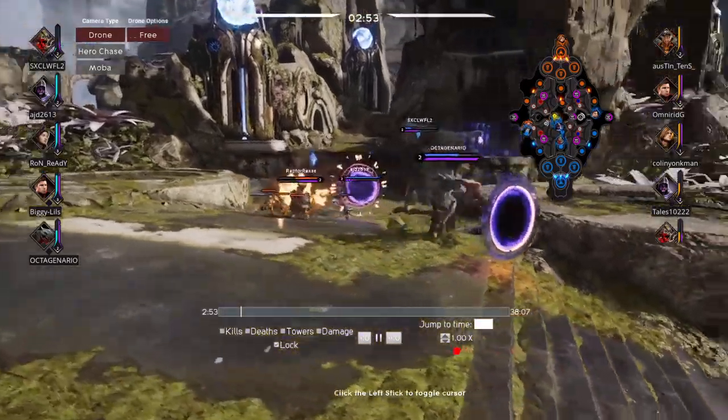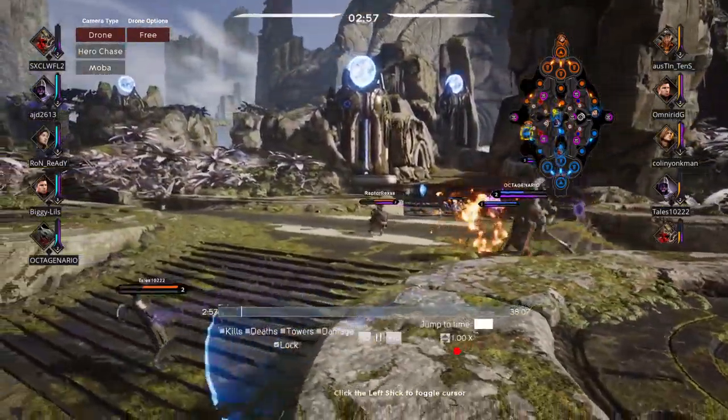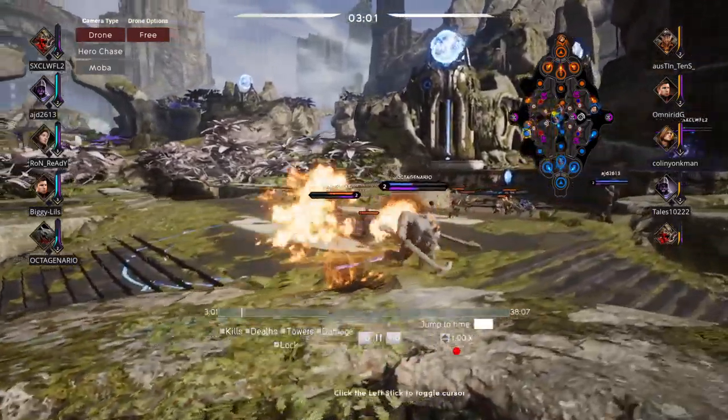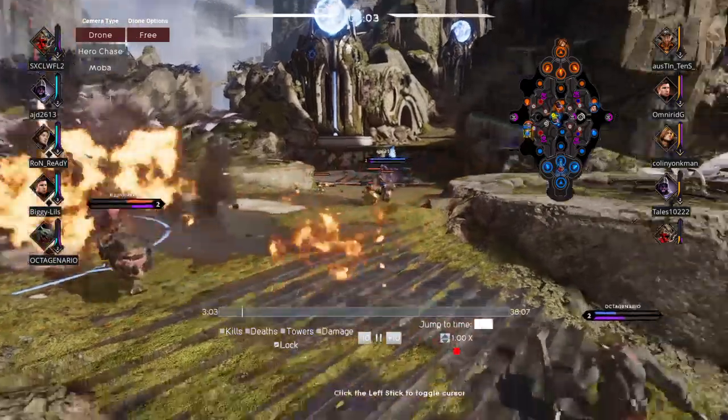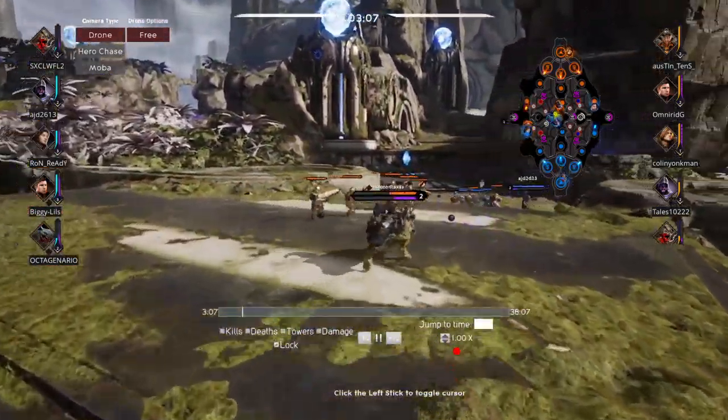In here he's getting attacked by the enemy Grux and I begin to fall back and help him out. At the start you want to unlock your flame turrets as Iggy — that's what you should be doing.